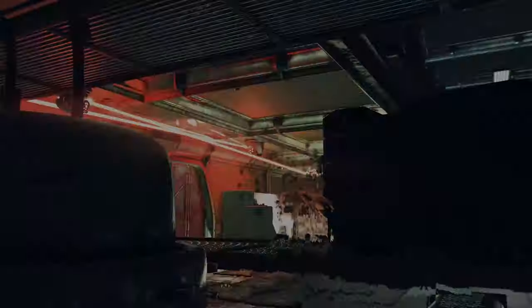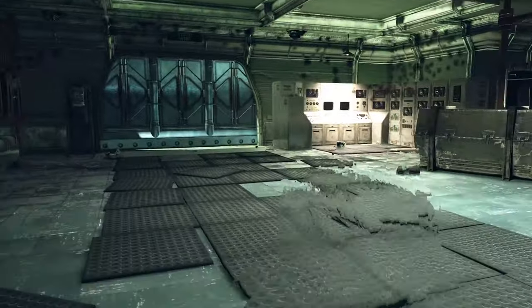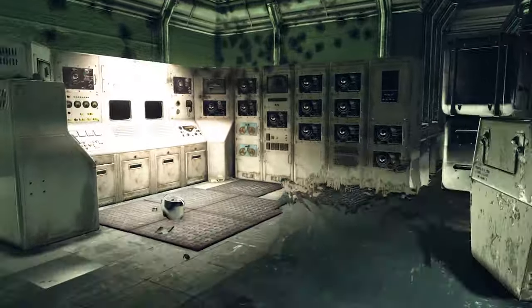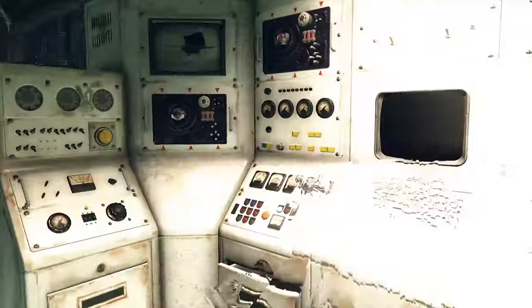When you are done with turrets, it is time to collect 15 damaged mainframe cores and then repair them nearby. Or you can try to find untouched ones in this location — it's up to you. The fun fact is that first you had to destroy them to open a door, and now you need to install them to open a door.